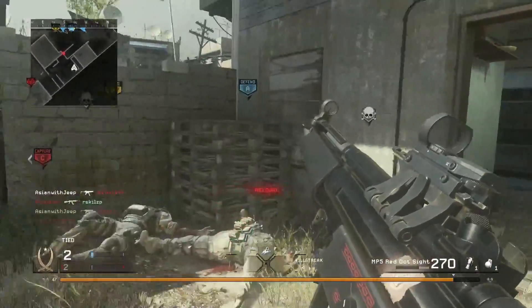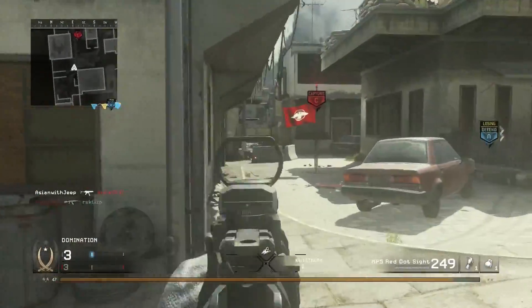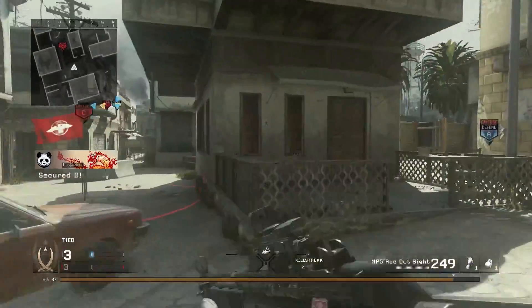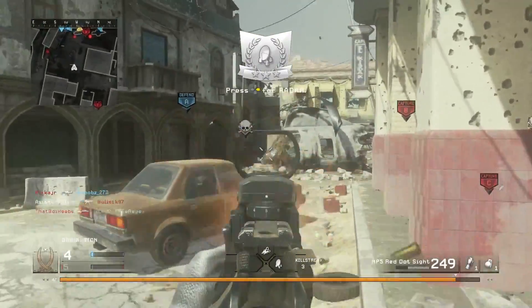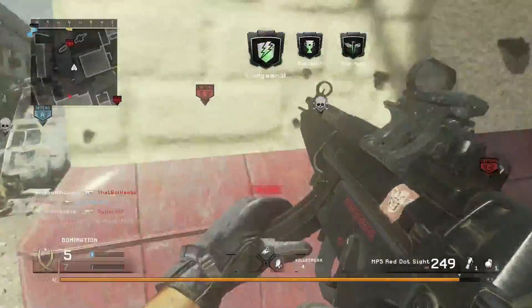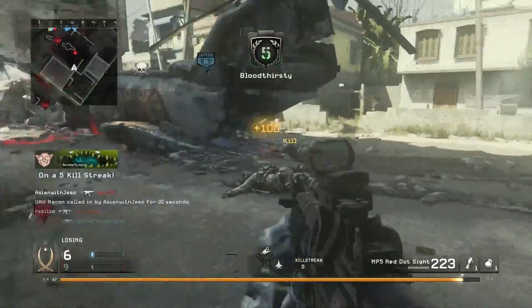The 3 categories are: High Damage SMGs, the Scorpion itself, and Low Damage SMGs. High Damage SMGs are the MP5 and AK-74U — they will kill within 3 shots at close range. Both SMGs share the same range as well as a fire rate at 800 rounds per minute.